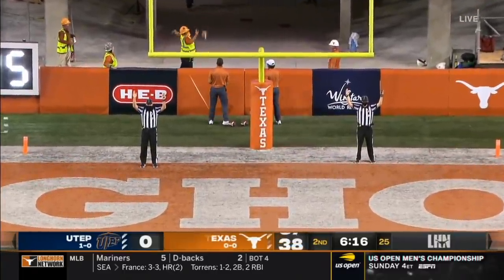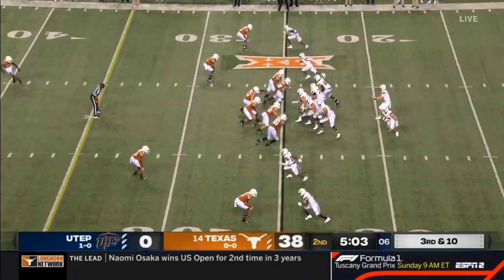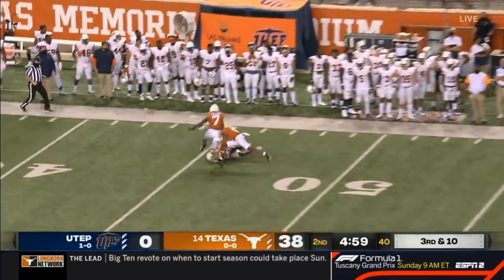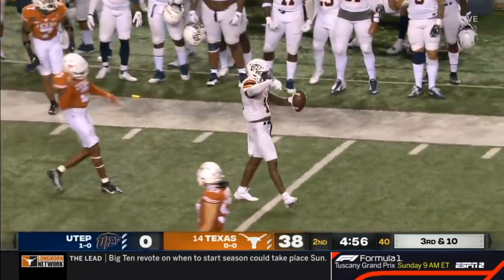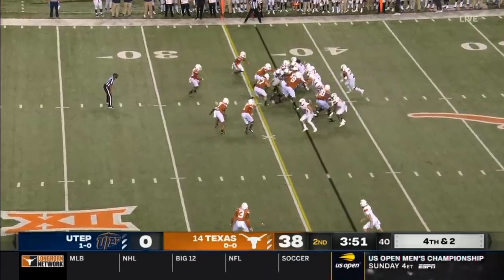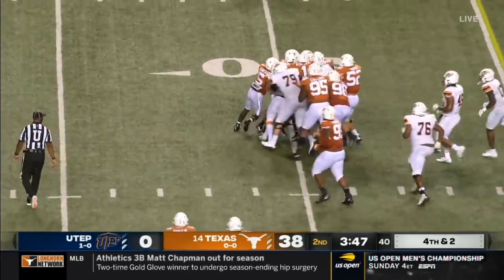A 31-yarder right into the new Longhorn cutout. Hardison taking a shot — Justin Carrot pulls it in, just what the doctor ordered. There's the touchdown on the direct snap. They'll try to convert here and Hankins does — big first down for the Miners.